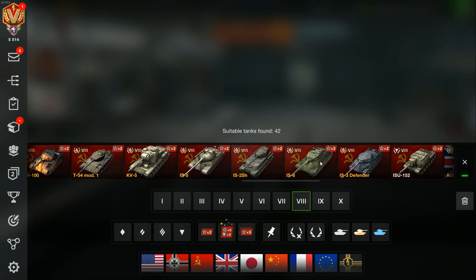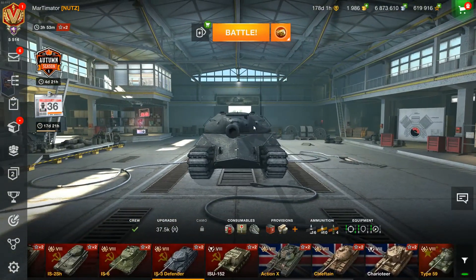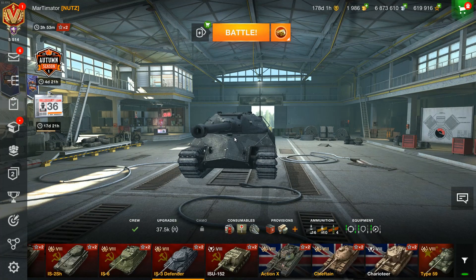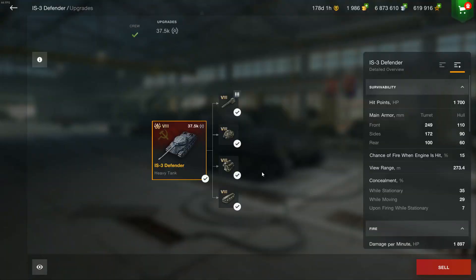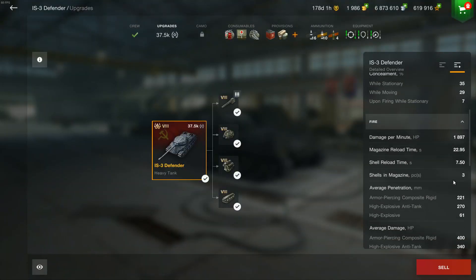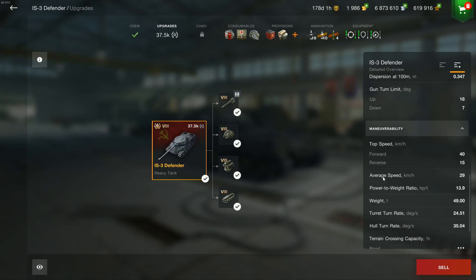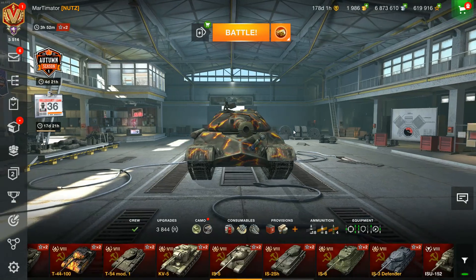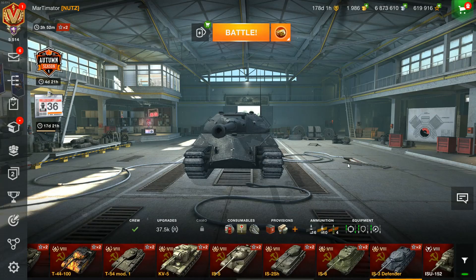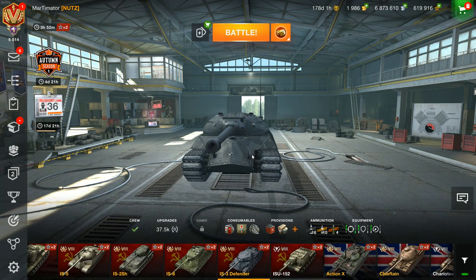Another tank I received for free that hasn't done quite as well is the IST Defender. I got it in an event — I think the top 25,000 players could get it for free, a Halloween event as well. What has happened to this tank over the years? It had 1,900 DPM and just 0.34 accuracy, so it's not really the best tank anymore compared to something like an Object 250U. It still holds up against the IS-5 and IS-6, but against a 250U or an AMX M449, it has no chance. It's simply outdated — but you could have gotten this tank perfectly for free.